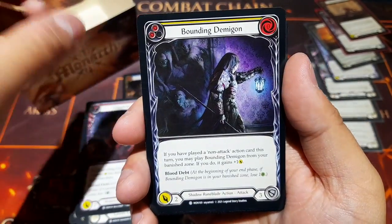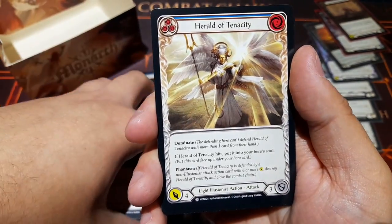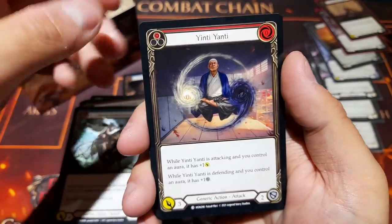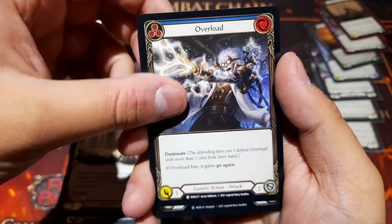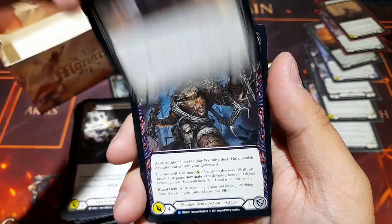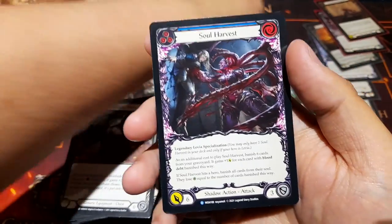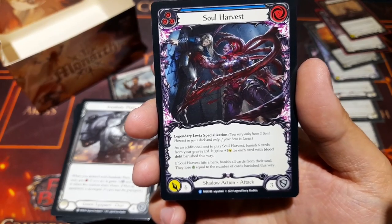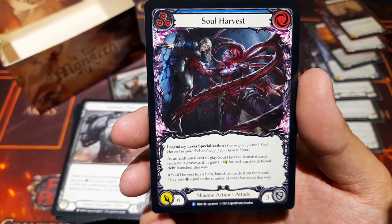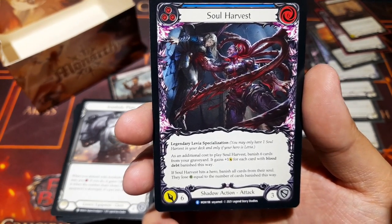And this is our final pack: Graveling Growl, Bounding Demigon, Unworldly Bellow, Enigma Chimera, Second Swing, Herald of Tenacity, Memorial Ground, Stony Wootenhog, Yun-Ti-Anci, Seek Enlightenment, Overload, Second Swing foil, Iron Hide Plates, Writhing Beast Hulk, and finally Soul Harvest — a rare we haven't seen yet. It's Levia's specialization: costs six, additional cost to play: banish six cards from your graveyard; it gains plus one damage for each card with Blood Debt banished this way; if Soul Harvest hits a hero, banish all cards from their soul and they lose health equal to the number banished.